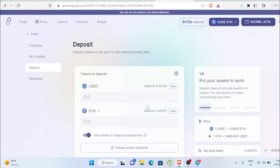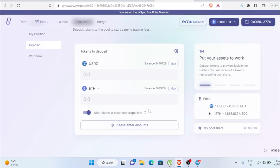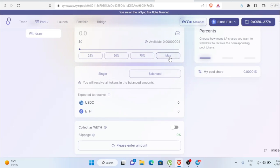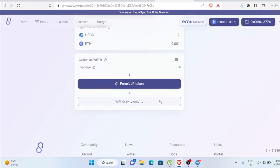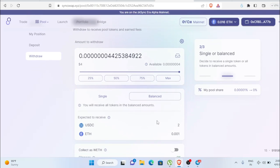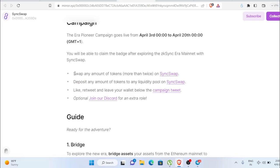We've successfully deposited into the liquidity pool. If you want to remove your position, click Withdraw, select Maximum, and click Withdraw Liquidity to get your amount back. Or you can leave it in. Either way, we've completed both the swap and liquidity steps.